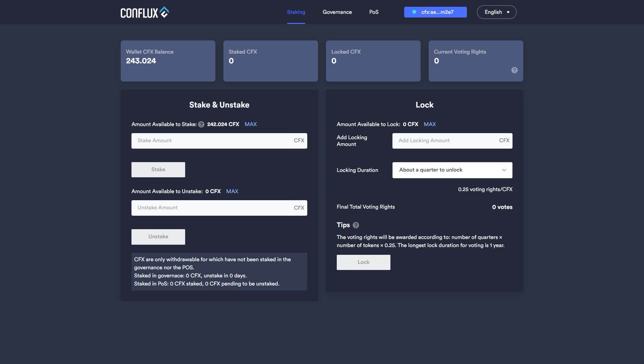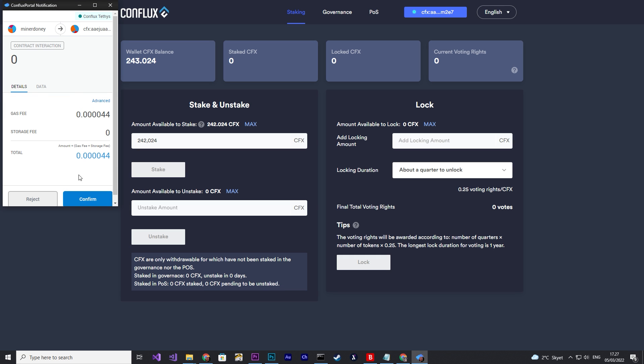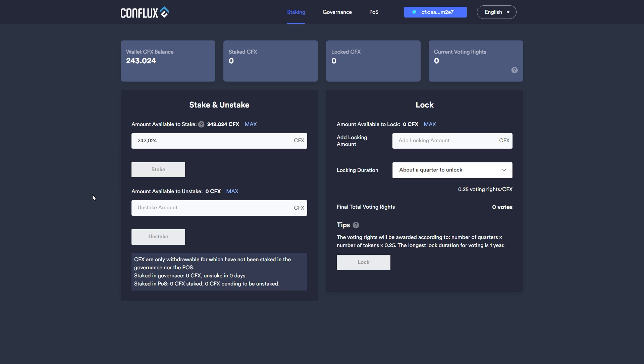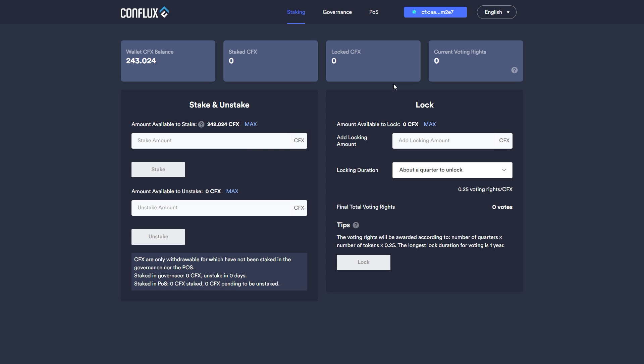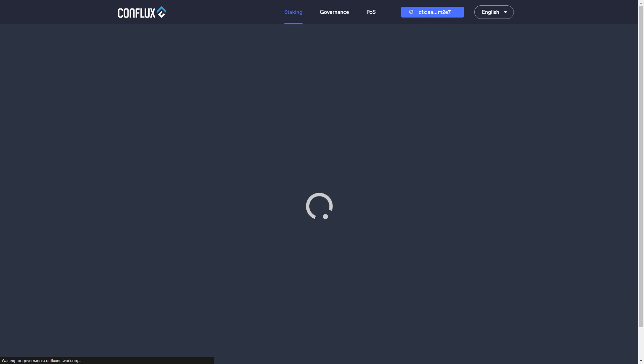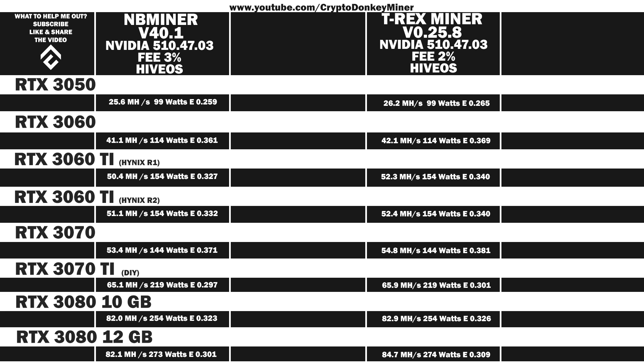Now let's have a look at staking. Go to governance.confluxnetwork.org, click max, click stake, and enter your password if you don't already have it, and then just click confirm. Give it like 10 seconds and then click refresh. You will be able to see what you have staked at the very top. I'll drop the link in the description along with all the other links. The annual staking rate is 4%.